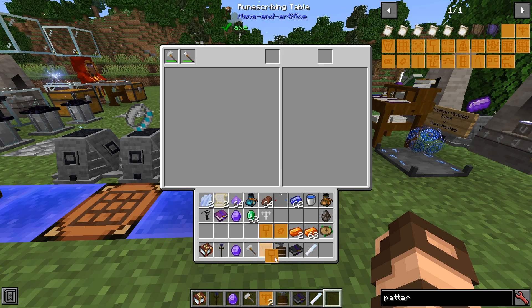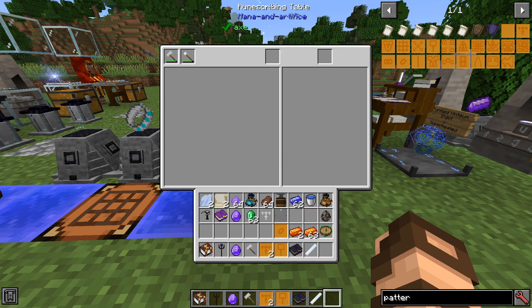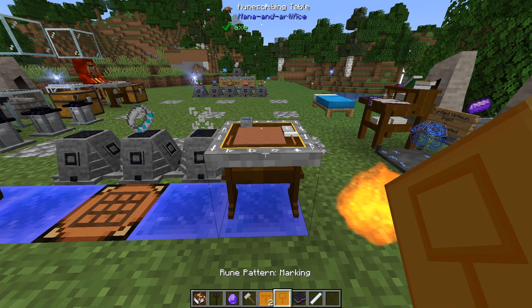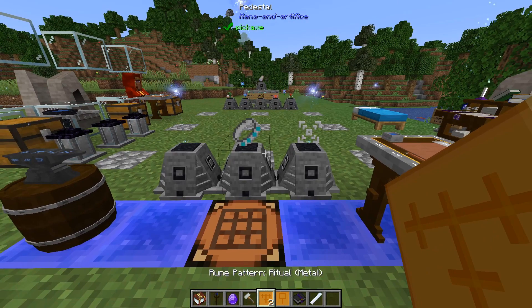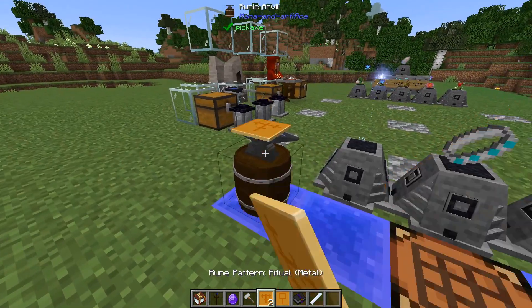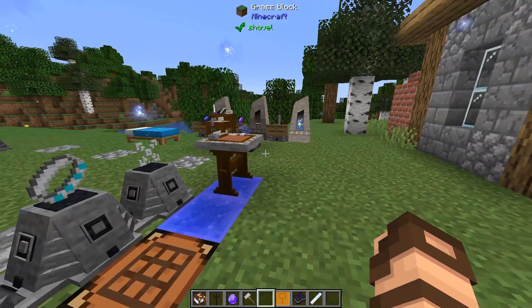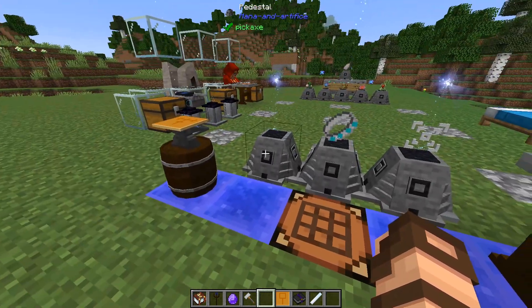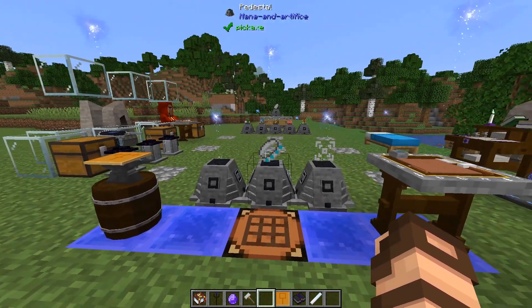I'm also finishing making one of these here - a rune pattern marking - which we're going to probably need a few of in the future. These are going to be very important. Just know that the ritual metal patterns get used up when you make these things, so this is why you'll want to make a whole bunch and get a lot of clay. But the result is then reusable.